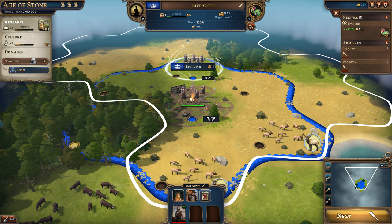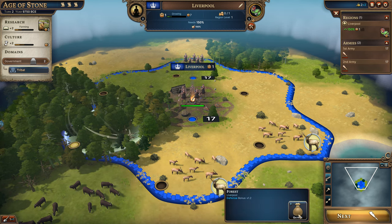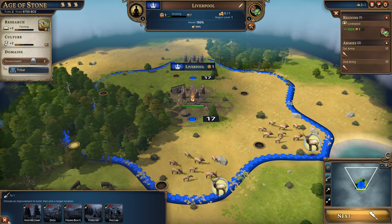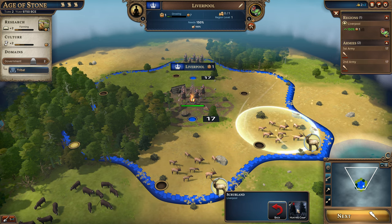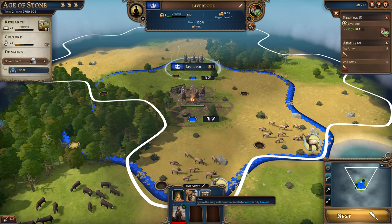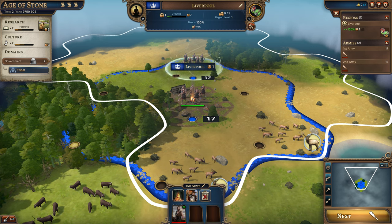It looks like each turn you take something will happen. We still don't have enough of these to use an improvement build. What's this again - guard, ignore this army until guard is cancelled or army is fully healed. I don't know the difference.